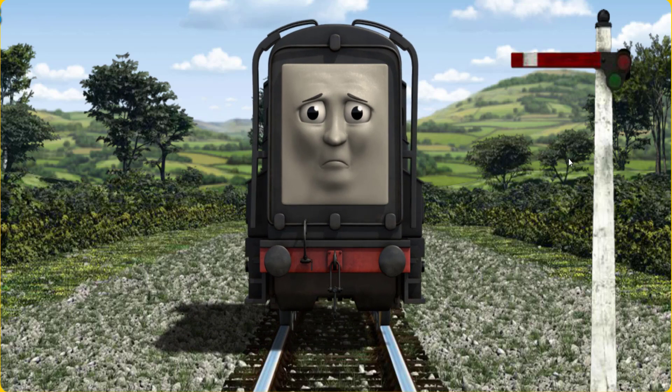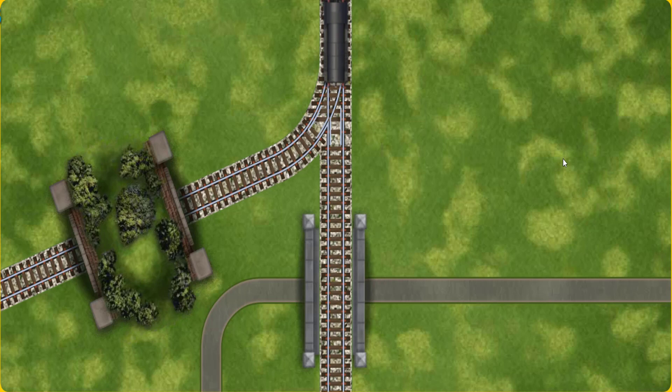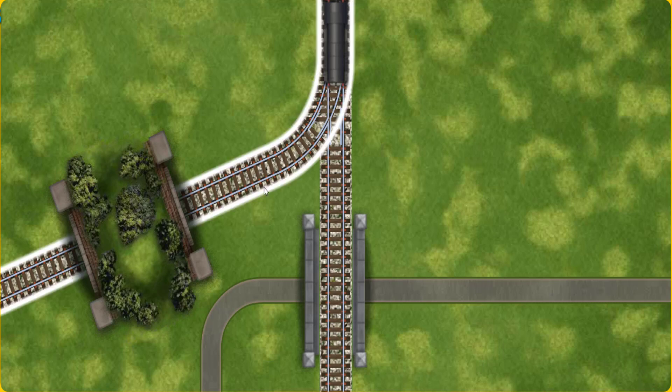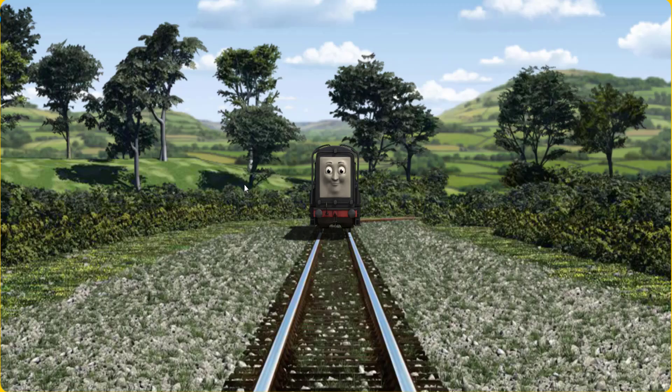Diesel set out for Farmer McCall's farm. Suddenly, Diesel had to stop because of a broken signal. He would have to go another way. Find the track that goes through the hill. Let's go!